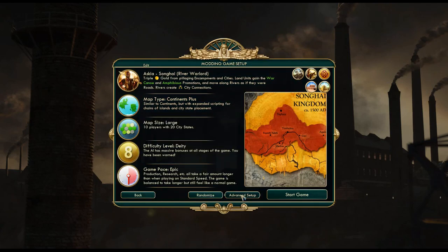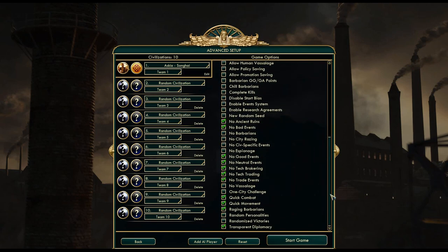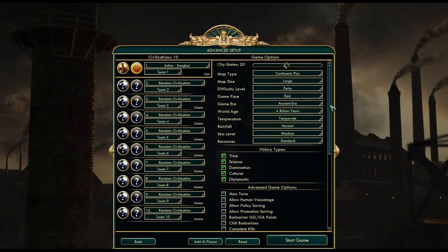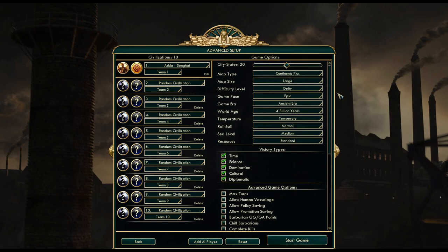Now the map settings: we're going to be playing as Askia. The map itself is going to be Continents Plus, large map. Everything else is pretty much as standard as possible — the usual settings I'm using, I didn't change anything here. 20 city-states, which is normal for a large map, and no events, no tech trading, no tech brokering, no research agreements, raging barbarians, and transparent diplomacy. Pretty much the most standard settings I can go with.